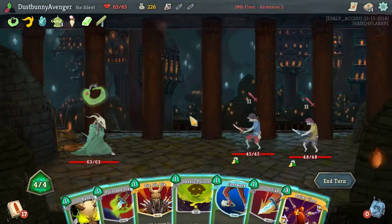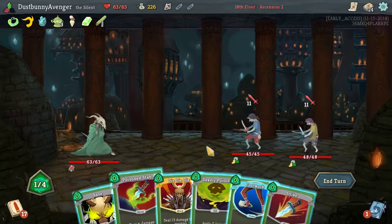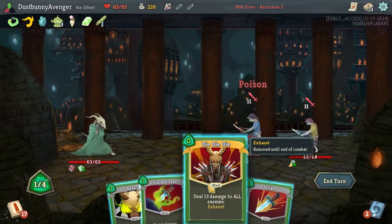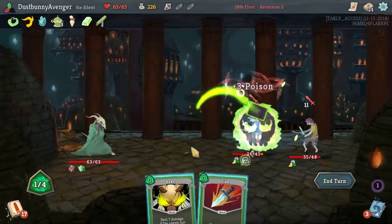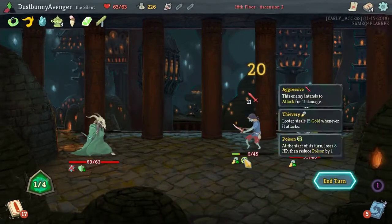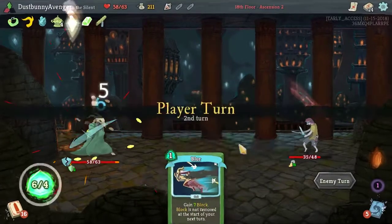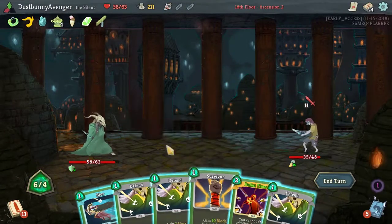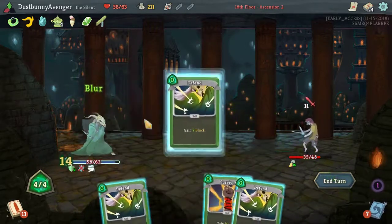Deadly Poison — bam, Die Die Die! Another Deadly Poison, more damage, more damage. A little bit of defense and we got a card out of it. Saved all our energy — most of our energy — thanks to Bullet Time. Another Bullet Time? This is getting dumb, just getting real dumb.